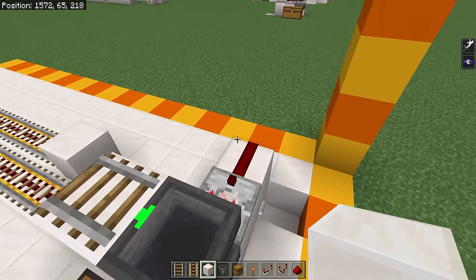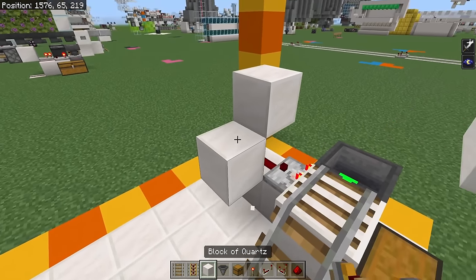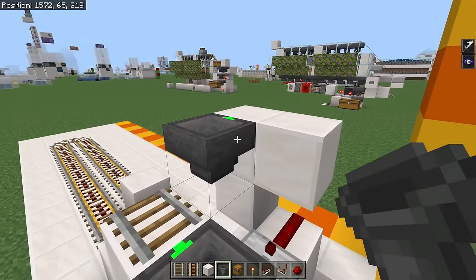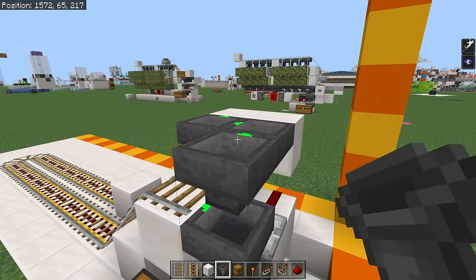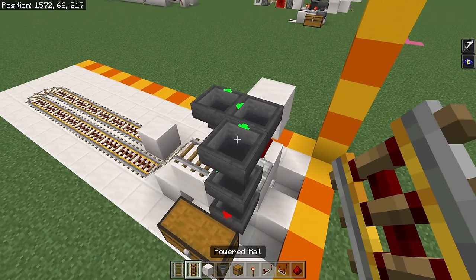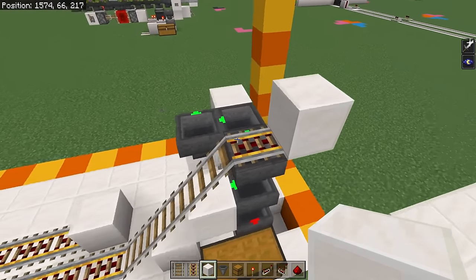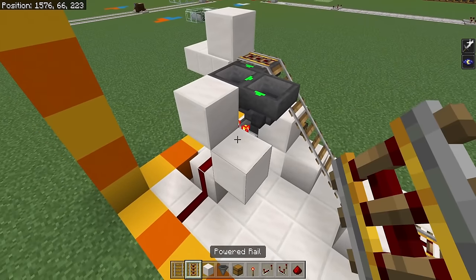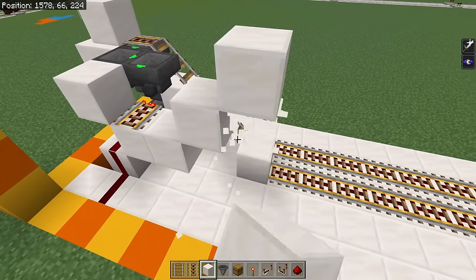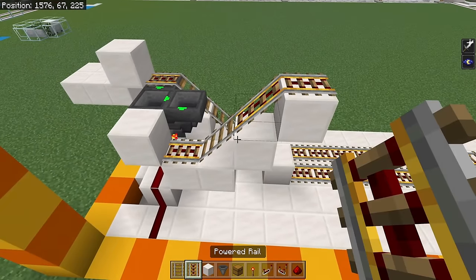Go around to the back side of the build and place a solid block right there, and another solid block right there. Get yourself a temporary block, then a hopper facing into that, a hopper facing to the side of that one, and another hopper right there. You can then break the temporary block. Place a piece of powered rail right here and a solid block there. Go over to this side and place another piece of powered rail, a block there, then 2 blocks up. Place a regular rail, then 2 powered rails right there.